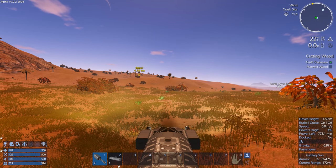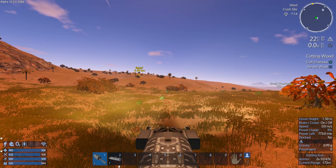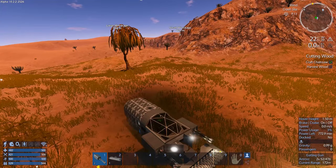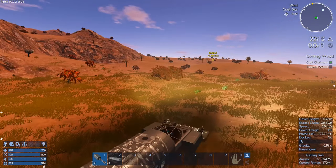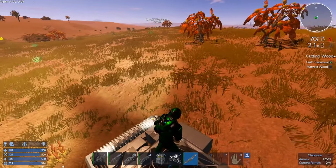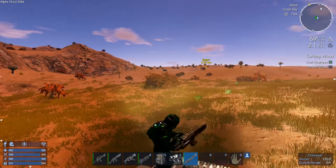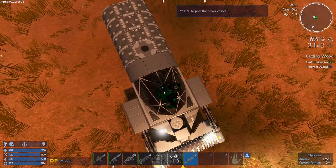Hey GTI fans, welcome back to another episode of Empyrean Galactic Survival. This is your host Zealot and we're here today doing the Alpha 10 series. It is the Arid start and we are just hanging about. I'm about to harvest the wood because it wants us to harvest the wood. I made the chainsaw and you can see it's like super hot out even with my souped up medium armor — it's almost too hot for me. I can handle 69 degrees and it just dropped down so I guess I'm okay now. We need to harvest wood so let's do that.